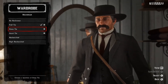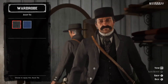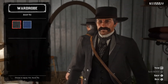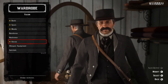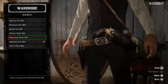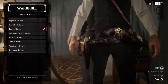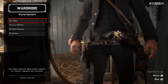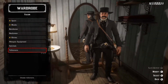For neckwear, you want to go with the puff tie in black. Alternatively, you could use the ascot tie, but I don't know how to get a fully black version — I can't even remember ever buying it, to be honest, so if you can find it, go ahead. No gloves. For weapon equipment, you want the upgraded gun belts and upgraded holsters. Or if you want to add a little bling, you could use the bandit holsters to get those silver studs. No bandoliers. Any satchels will do. No talismans.